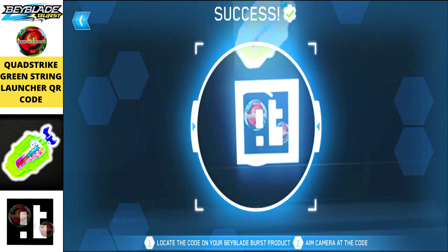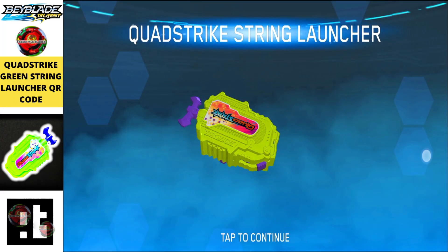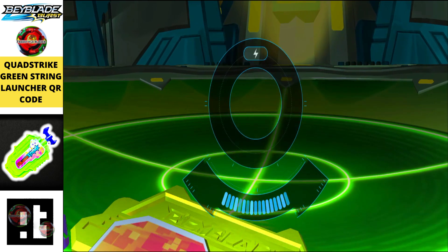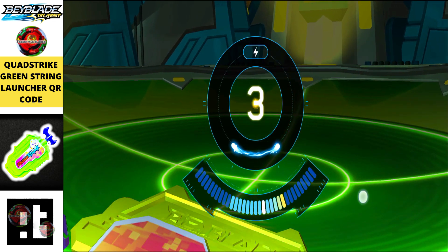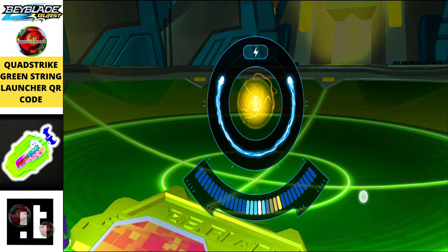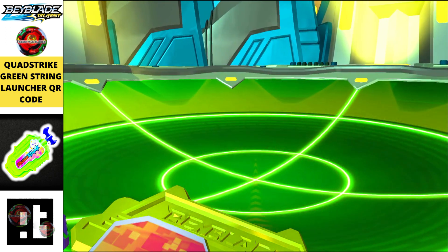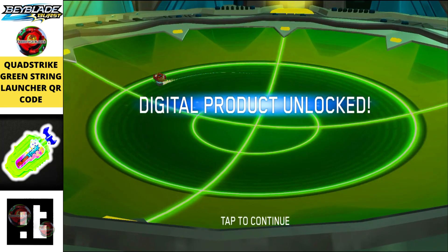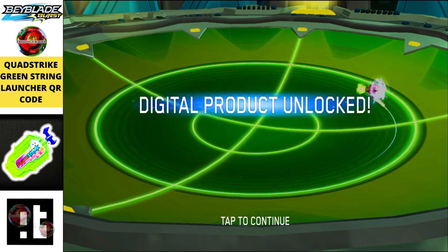Moving on to the next one, we got the Quad Strike Green String Launcher, which released a while back. Now we can finally scan it out in our Beyblade Burst app and use it in our battles to launch our beys.